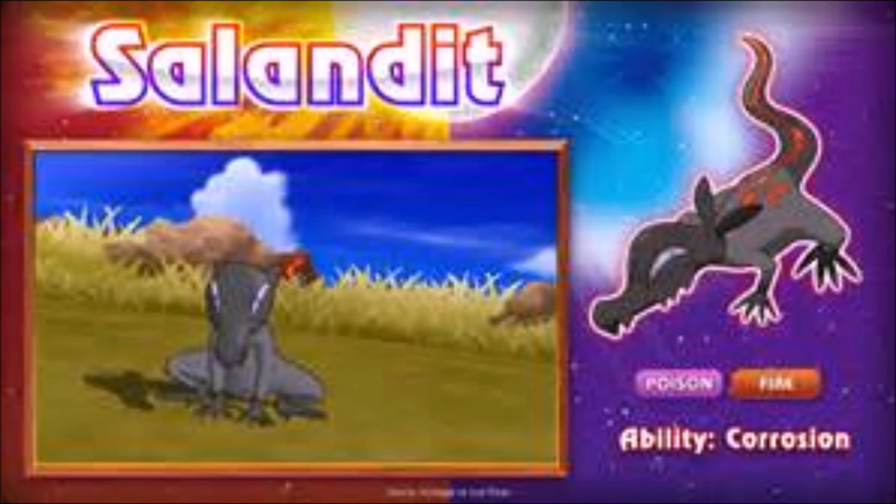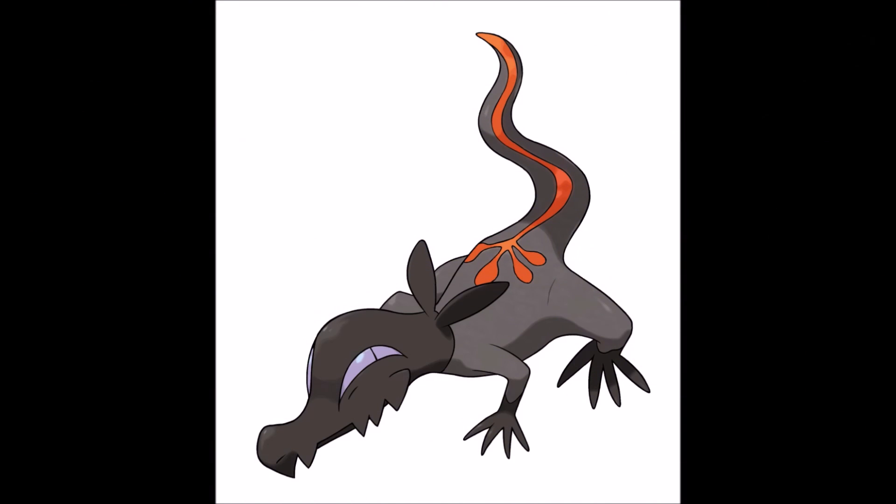Number 3. At number 3, I have placed Salandit, the salamander fire/poison Pokémon. It's interesting having a fire/poison type — I don't think there is a fire/poison type currently. He looks really interesting because he has the ability Corrosion, which lets poison type moves damage Steel types and other Poison types. So you can now use Toxic on a Steel type, which is fantastic. The design going on here is really cool with the lava flowing from his tail. He reminds me a lot of Sandile, which was also a fan favorite. He seems like he's going to be a really good Pokémon, and I can imagine he will definitely be getting an evolution. With his ability and his typing, he's just going to be a really solid Mon to have.